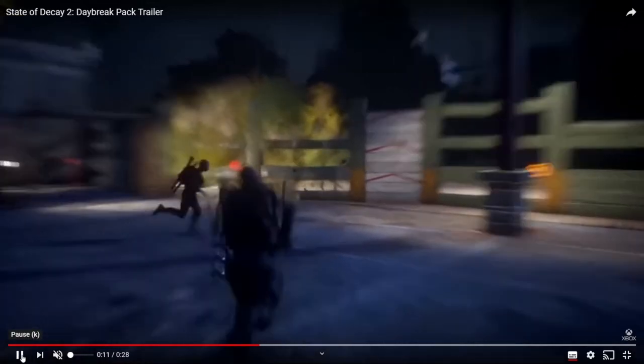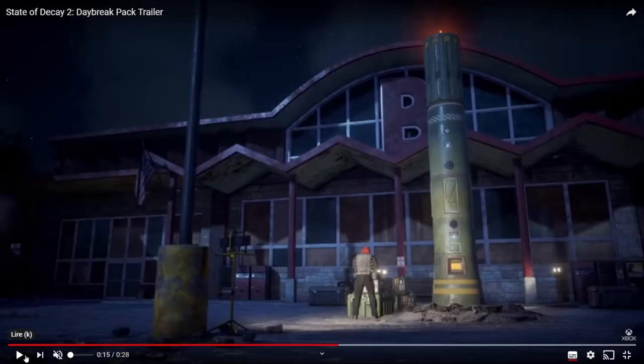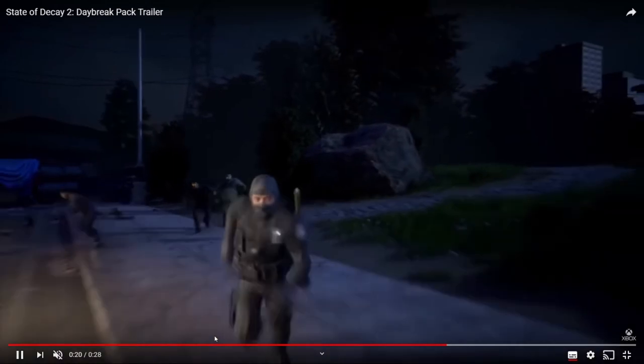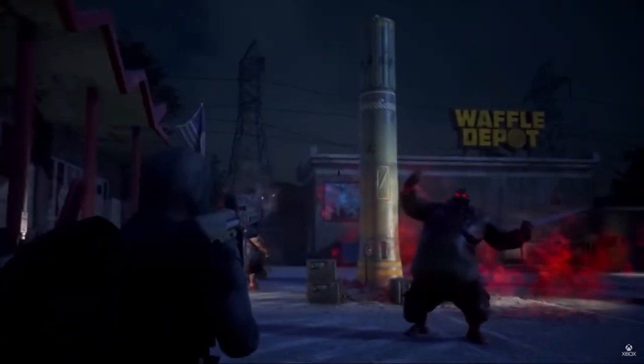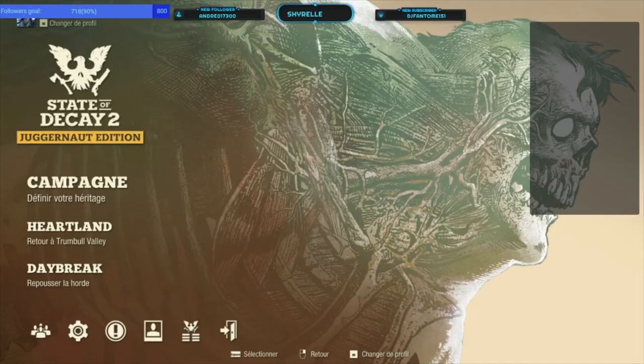On va continuer. Vous voyez là, ils ont trop attendu, le mur a cédé. Donc les zombies — leur but ce n'est pas de vous tuer à vous, c'est de tuer le technicien. Plus vous allez avancer, plus le nombre de zombies est important. Quand le mur casse, les zombies ne s'intéressent pas à vous manger — bien qu'ils vont vous croquer au passage, ne vous inquiétez pas — mais leur but c'est d'aller tuer le technicien que vous protégez.